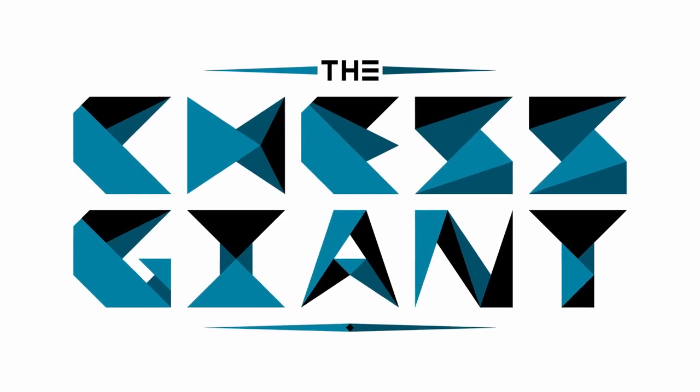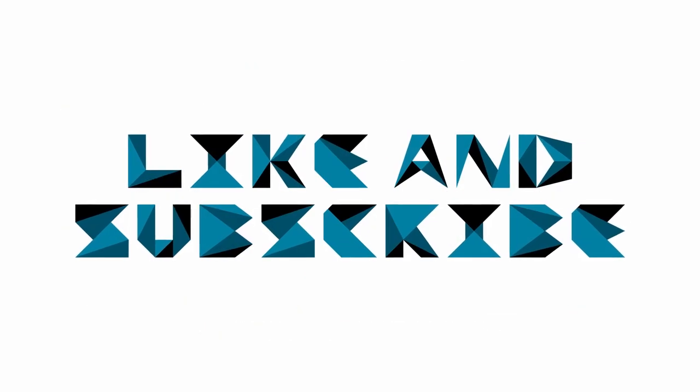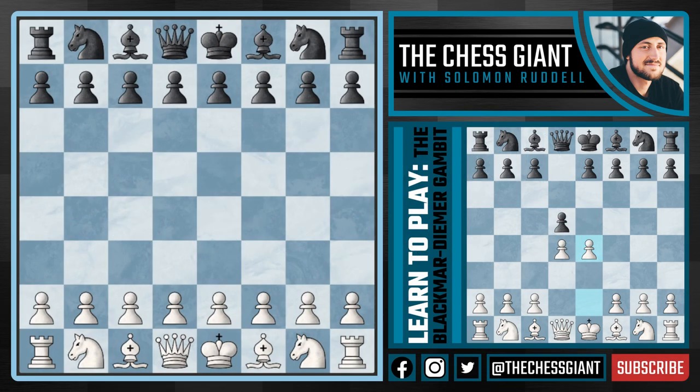What's up guys, welcome to the Chess Giant. This is Solomon Riddell and in today's video we cover the Blackmar-Diemer Gambit, which is a fun option for those of you who simply want to offer up a pawn and in return gain rapid development. This isn't a super dangerous opening at the Grandmaster level — if Black plays perfectly they'll reach a slightly better middlegame — but we still get very playable positions and really fun attacking games where we can fight for the win.